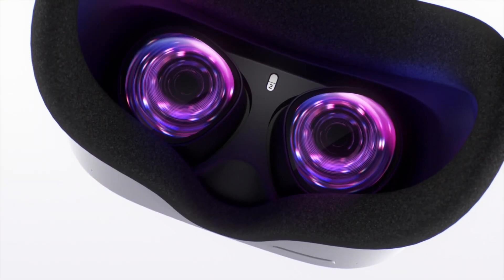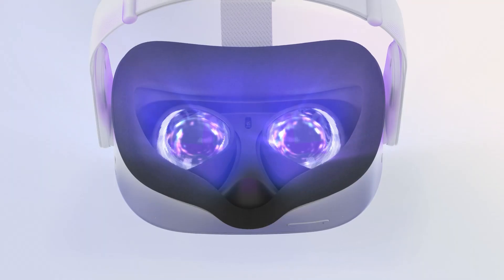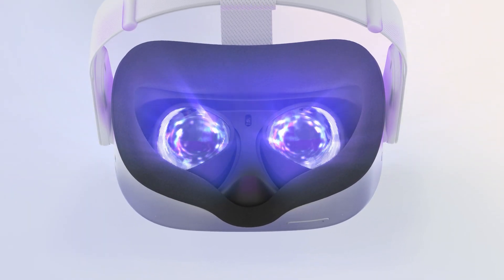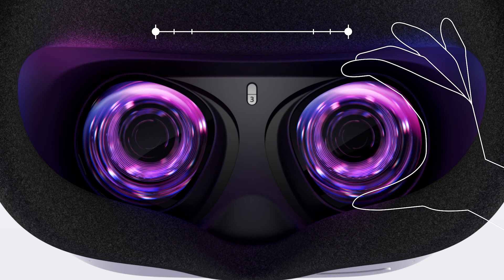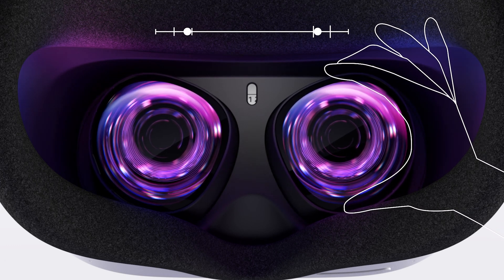For those of you who have a Quest, the headset will ask you to adjust the IPD — the two lenses at the front of the headset that allow you to see very well — when you first acquire it and set it up. There are three levels: Level 1, Level 2, and Level 3, which you can change depending on how far apart your eyes are.